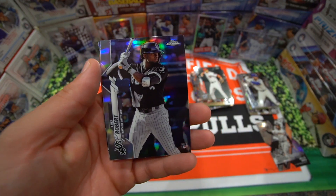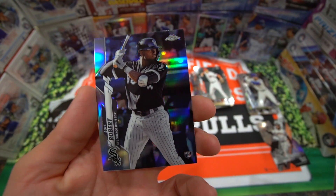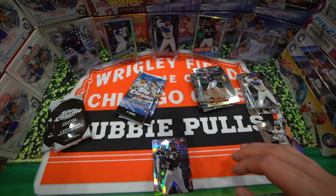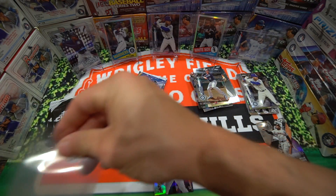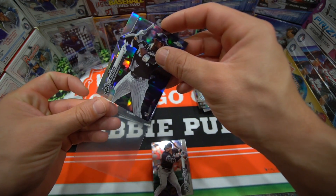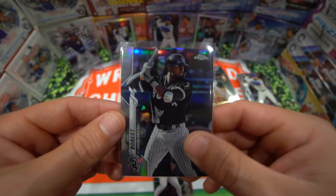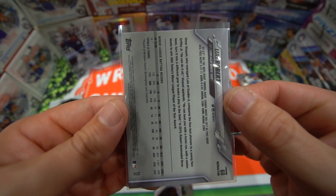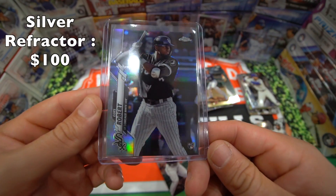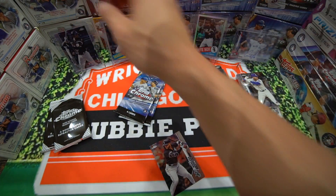Oh — there he is, finally! A nice Luis Robert, and I think that's like the rainbow refractor too guys, so we're definitely gonna sleeve that one up. Very nice card there. I was getting worried — I was ripping a lot of this product and hadn't been able to hit that Luis Robert. It looks like a refractor or some type of foil shine on that one. So that one is a real nice one. Top load this one as well. Real nice looking card — Luis Robert.